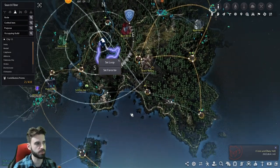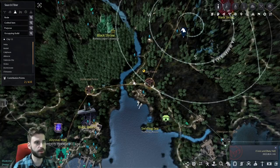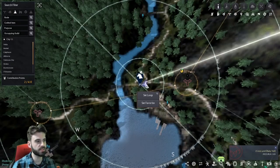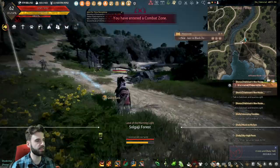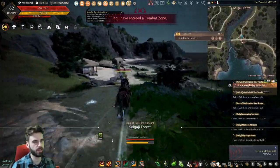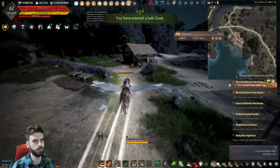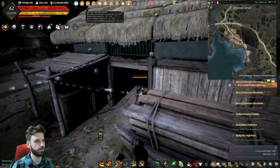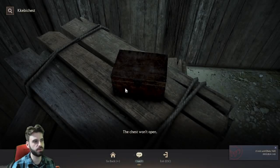Now we move into the southern central region of the map — this whole area right here. We're starting by heading back towards that bridge we cleared earlier. You can see where we are on the map — this little triangle section, the bridge is behind us. We have a beach down and to the right. Go all the way at the end of this road and you're going to see a little shack. Inside the shack, you will see one of the chests sitting on top of a pile of lumber.